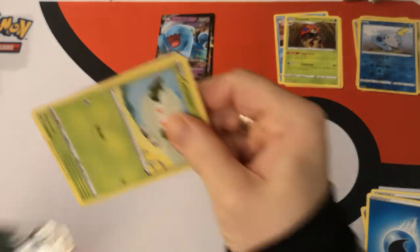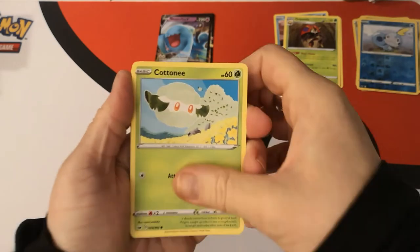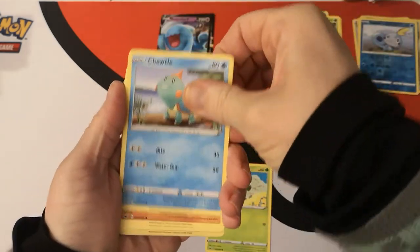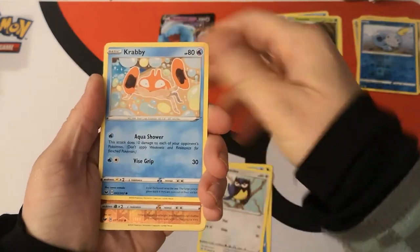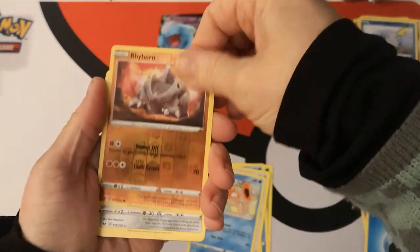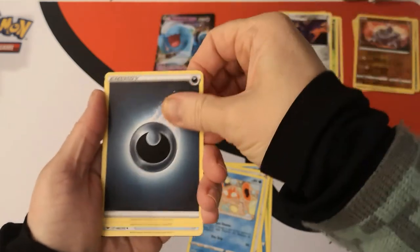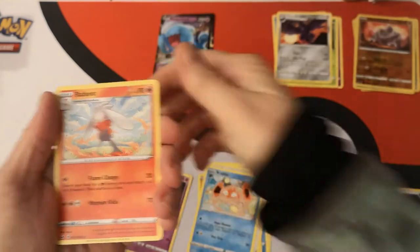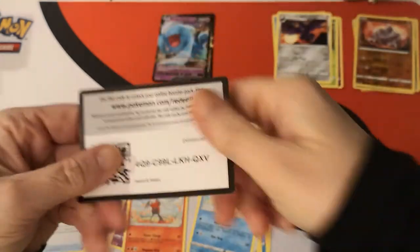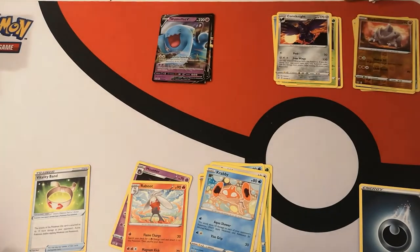I like a perfect pack opening, to be absolutely honest — I like to keep some pack arts. We start this with a Cottonee, Turtonator, Rhyhorn, Rookidee, Krabby. Reverse holo Rhyhorn. Corviknight regular rare. We got a Darkness Energy, Haunter, Vitality Band, Raboot, and there is your code card.